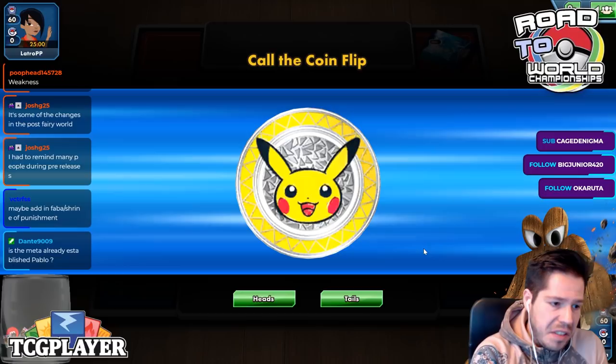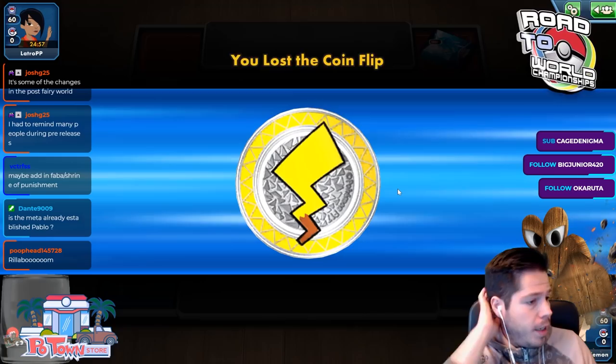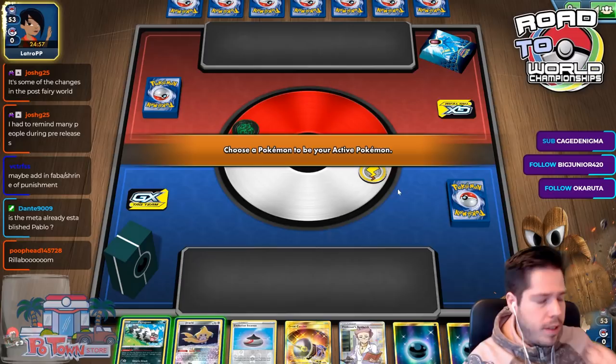What is the Cinchino Mill deck about? It's Cinchino, so you draw a lot of cards, and then it plays Duranduran, four Beldibur, and Magcargo GX to mill. It should be a pretty fun deck to use.